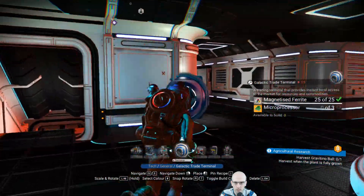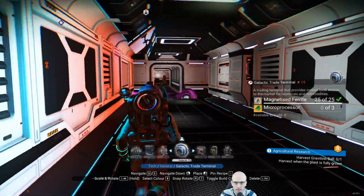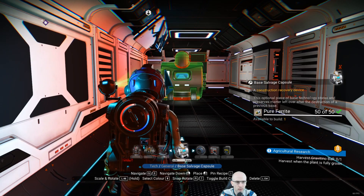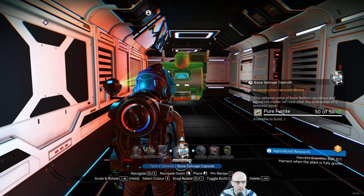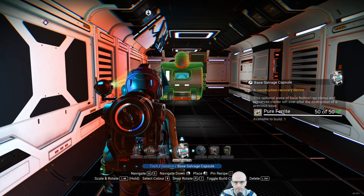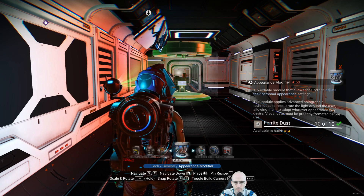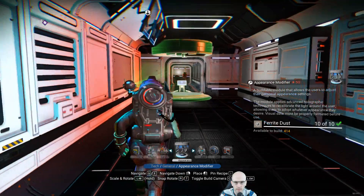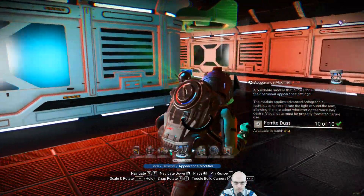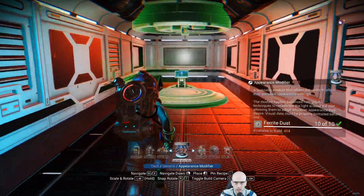Some of this we can actually build on this side. Hmm... Salvage Capsule. Construction recovery. Appearance modifier. In this corner or something.